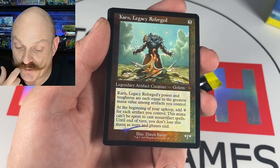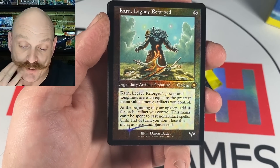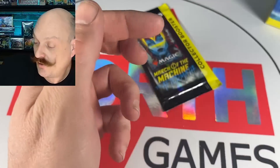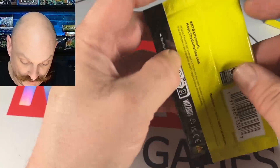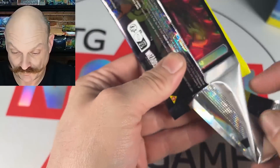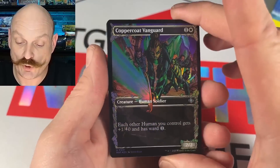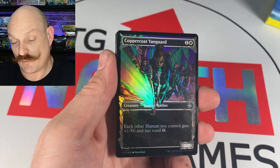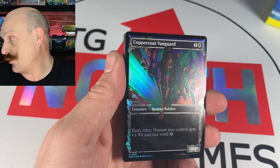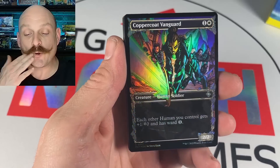Very nice — give the mustache a little scratch. I'm happy with this — I can tell the amount of strokes the fuzzy thug caterpillar got. Nice Karn. I haven't hit this one yet — foil! Yeah, we took the regular one. Look at the sword though — foil looks so much better, like it's coming at you in 3D. It is pretty cool! Copper Coat Vanguard into Niv-Mizzet Chicken Supreme.